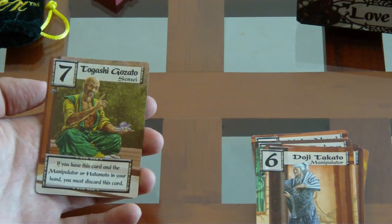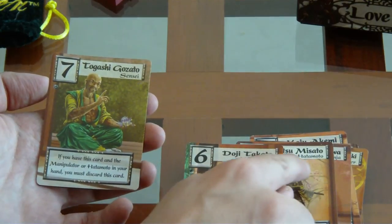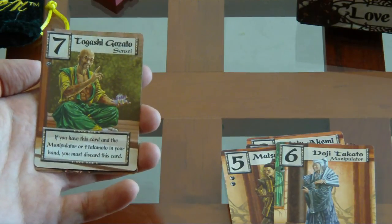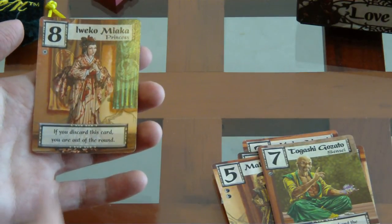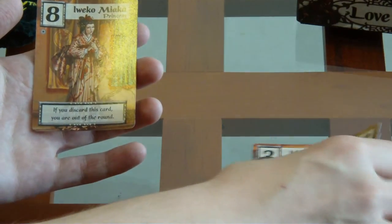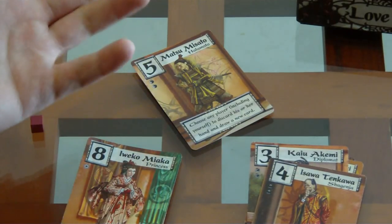El Sensei, el número siete: cuando tienes un manipulator o un Hatamoto, que son el número cinco o el seis, lo tienes que jugar forzosamente, pero siempre lo puedes jugar aunque no los tengas. Hay un poco de bloqueo en eso. Y el ocho, la princesa: si descartas esta carta, pierdes. Entonces, si te tiran un Hatamoto y te hacen tirar tu mano, estás eliminado del juego.